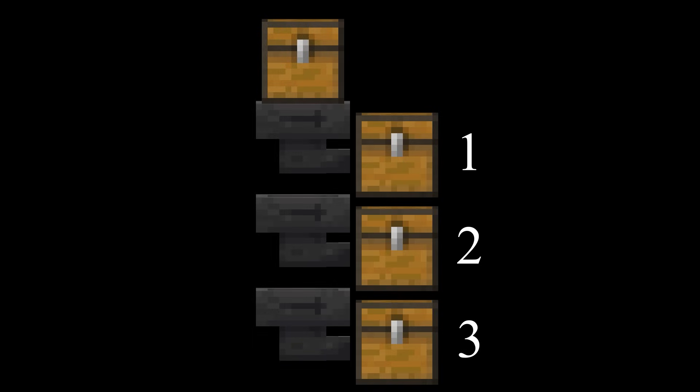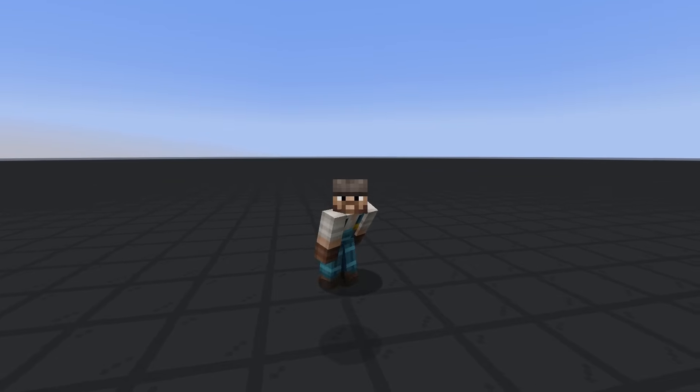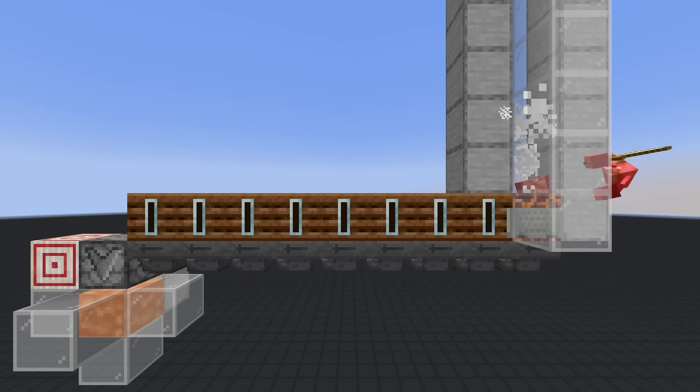This demonstrates some of the simple push-pull mechanics at play with hopper systems, which are important to understand when looking at sorting systems. Let's jump into it with a very basic sorter. Here is a hopper line transferring the loot of a gold farm to a storage system. We want to keep all of the gold nuggets but trash the rest of the junk — so how would we go about doing that?